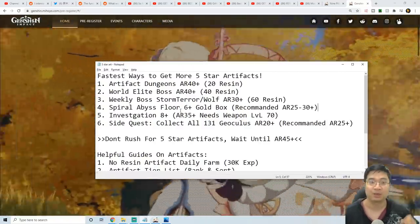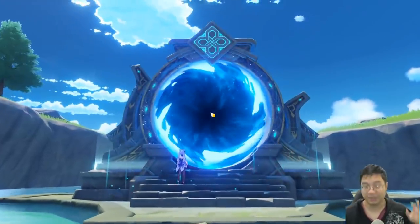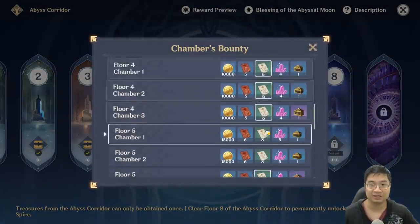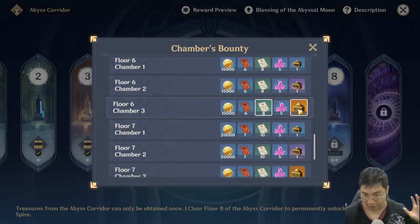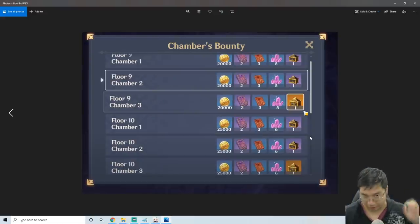Next up, we can collect one golden artifact from each of the Spiral Abyss floors from floor 6 and onwards. If we come to the Spiral Abyss floors and click on the reward descriptions — reward preview — you can see we start to get the golden boxes for tier 5 artifacts at floor 6. Those boxes drop every floor: floor 6, floor 7, and all subsequent floors.